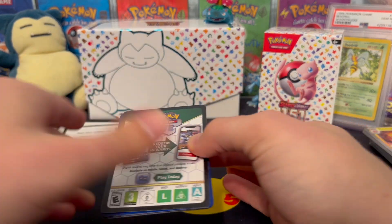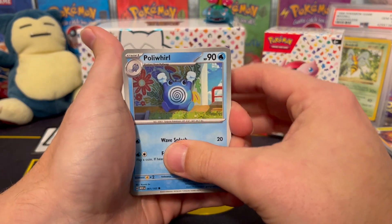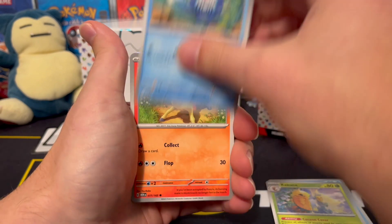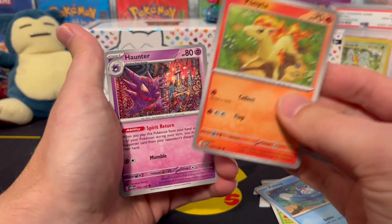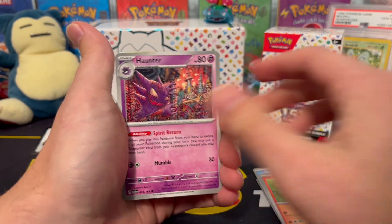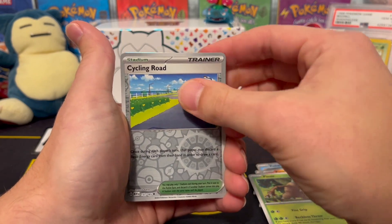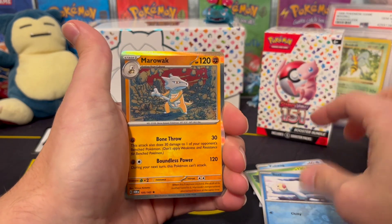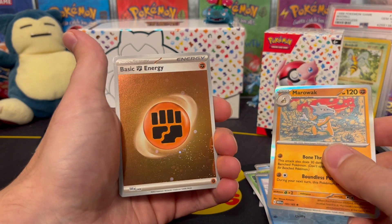Pack number six, here we go. Poliwhirl, Kakuna, Poliwag, Ponyta — it's a horse named Ponyta. Haunter, Golduck, Pinsir. The reverse is Cycling Road — love that. A Seel for a reverse, a Marowak holo, and we get another Fighting Energy.